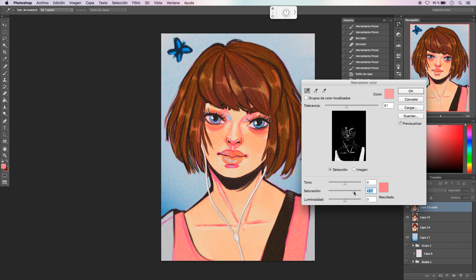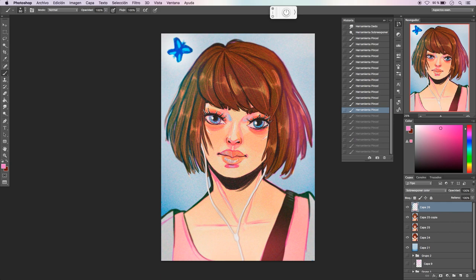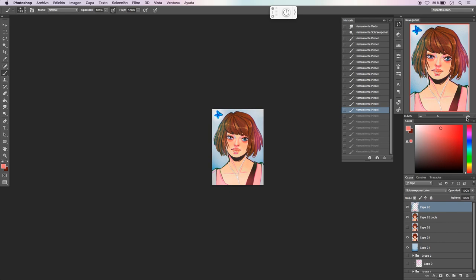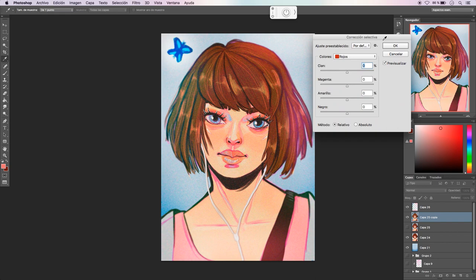Her color was way too orange, so I did color corrections. I used color dodge to make her look glowy, and I remembered that in the game when she uses her powers everything goes blurry and glowy — I tried to emulate that effect in the drawing.